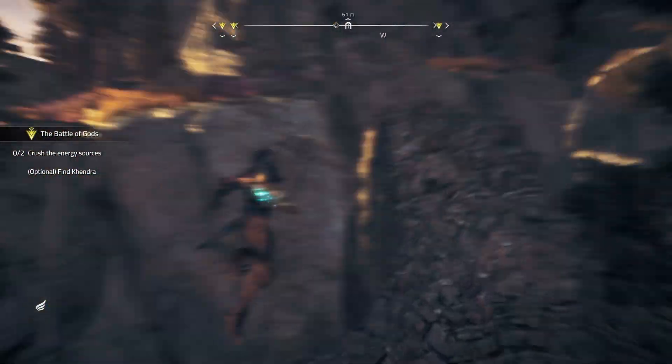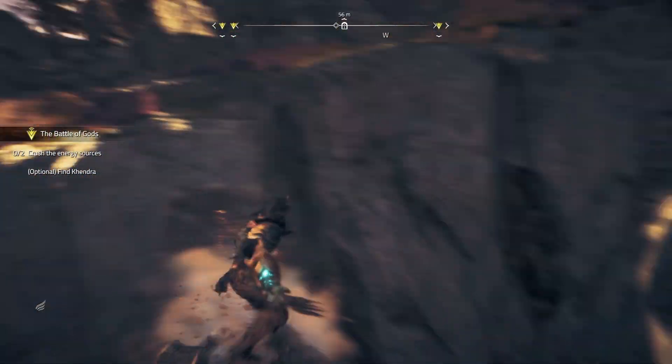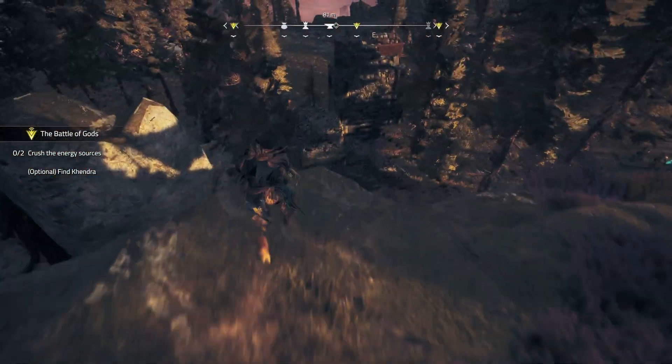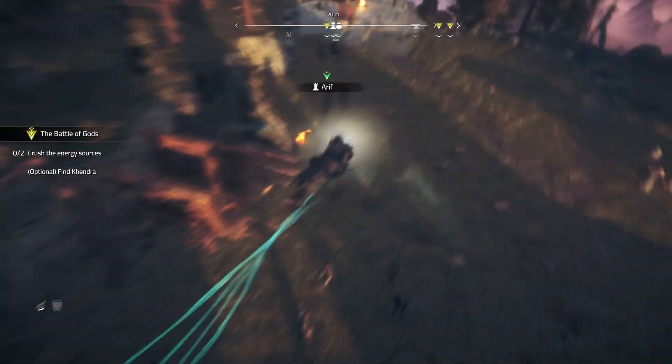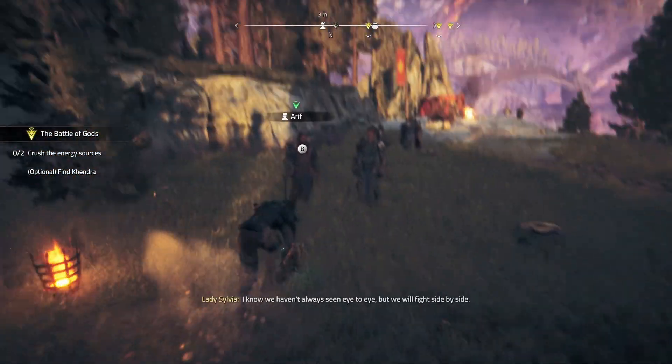Let's take a look at the final section — maybe check out this area from the top. We already took a look at it, so we should be fine. From here, let's pick first with Arif and see what side quest is gonna be set for me.